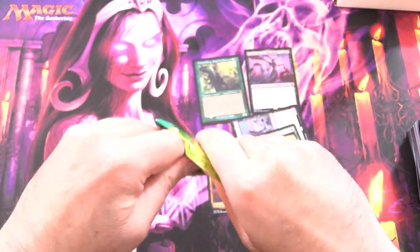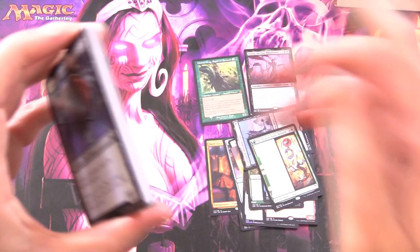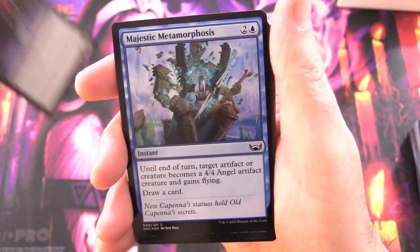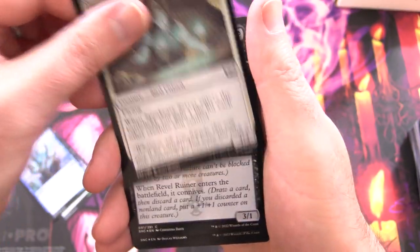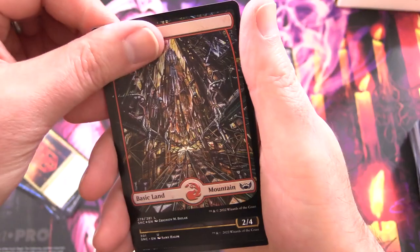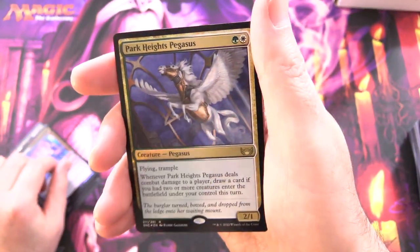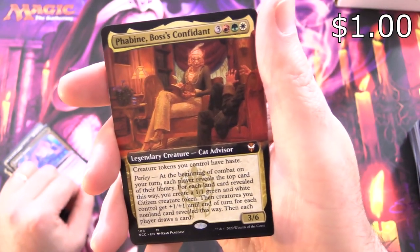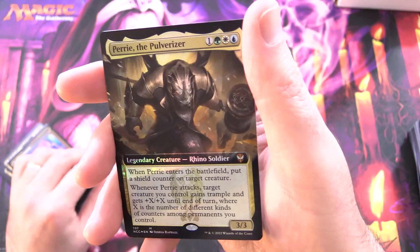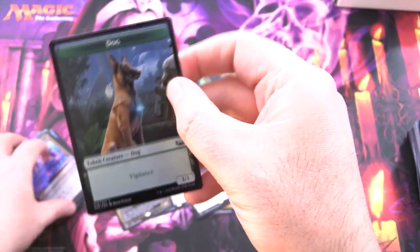One more pack — Streets of New Capenna Collector Booster. If you missed our previous video with another couple of Chaos Bundles from three or four months ago, link in the corner. We got Crooked Custodian, Majestic Metamorphosis, Speakeasy Server, Rebel Ruiner, An Offer You Can't Refuse — that's a good one — Riveteers' Charm, a Mountain, Cormella Glamour Thief, Masked Bandits, Foil Tramway Station, Park Heights Pegasus Foil, and a Mythic: Falco Spara, Pactweaver. Low-end Mythic there. Rabble Rousing, Evelyn the Covetous, and another Mythic — Parnesse the Pulverizer — with foil goodness, and a Treasure token with a dog on the other side.